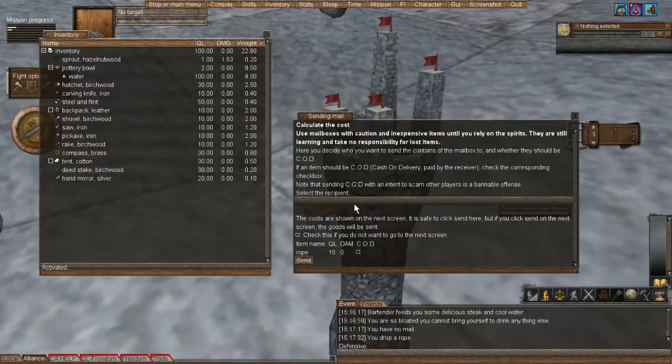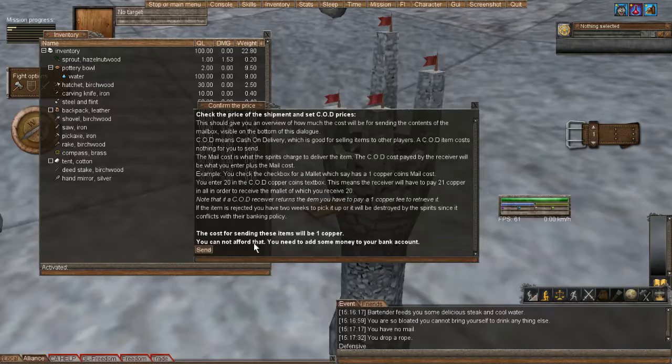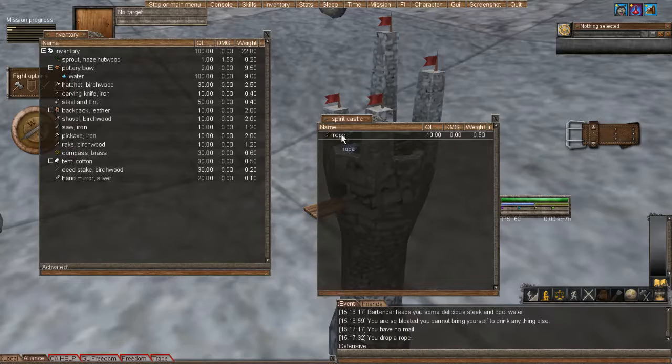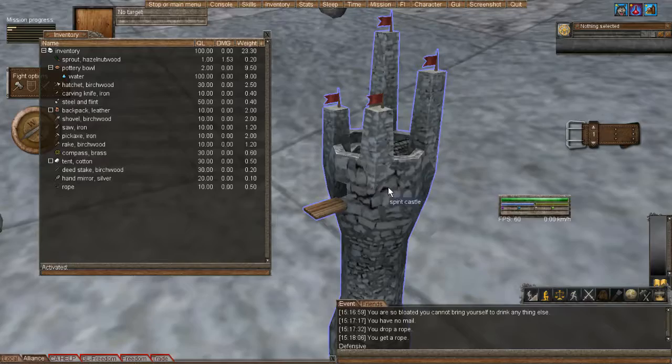If you're going to send it, you type in the recipient's name — I have Spud over there, so I just type in Spud. If I want him to pay for the mail, I do cash on deposit. If I'm going to pay for the mail, I don't do anything there. If I try to send it right now I don't have any money, so I can't send anything. Spud doesn't need another rope anyway since he has tons of them.